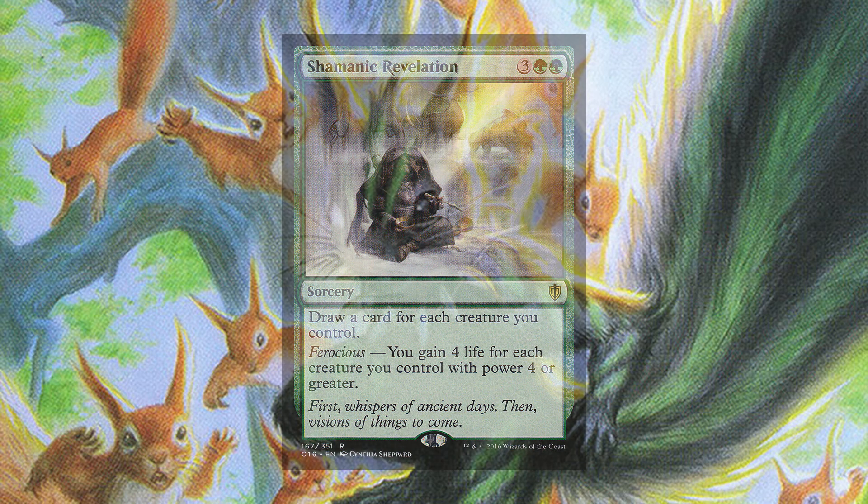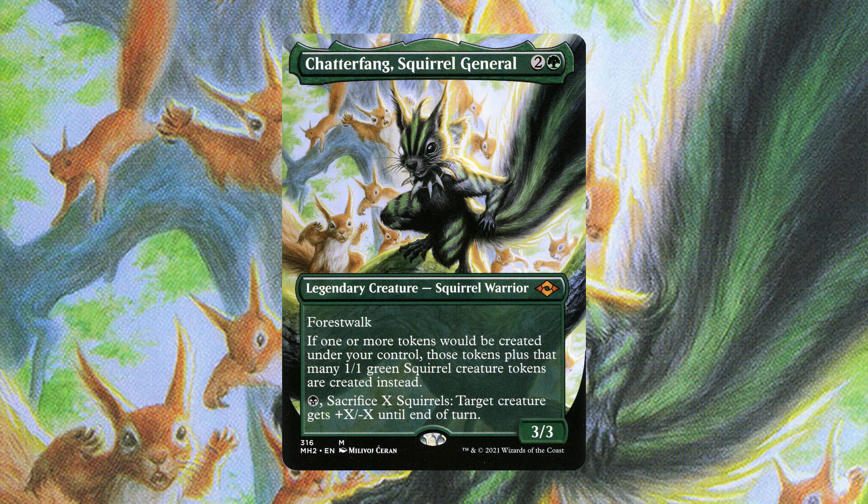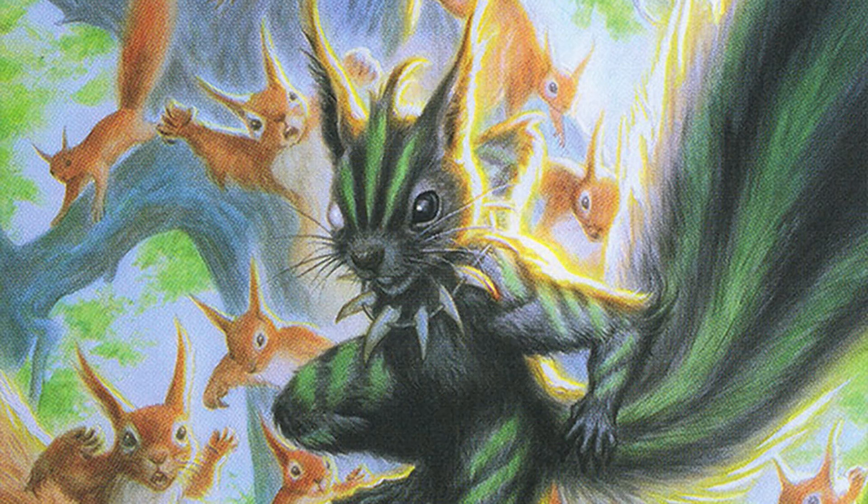The last card I'd recommend to take advantage of all these little creatures and refill your hand is Shamanic Revelation — for three green green, a sorcery that says draw a card for each creature you control, and if those creatures have power four or greater, you gain four life for each one. The only other thing I'd highly recommend if you're going to do Chatterfang in paper: don't buy the generic regular art — the full art is just much better for Chatterfang. And if you're going to spend the money, just spend the extra three or four bucks and buy the borderless version instead. That's the deck — I hope you enjoyed the gameplay. I highly appreciate all you guys out there, and if you enjoy what I'm doing here, please like, comment, and subscribe, and have a great day.